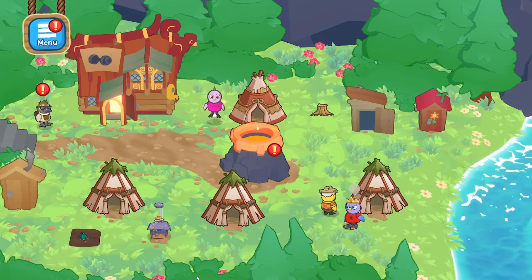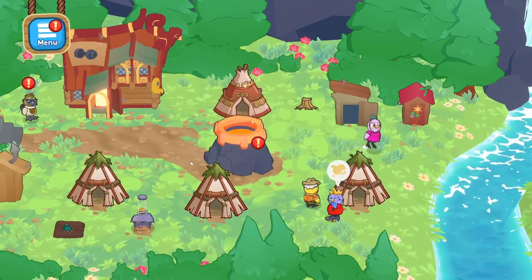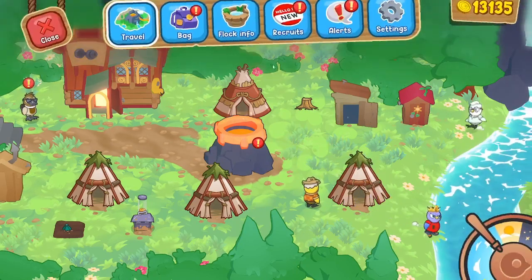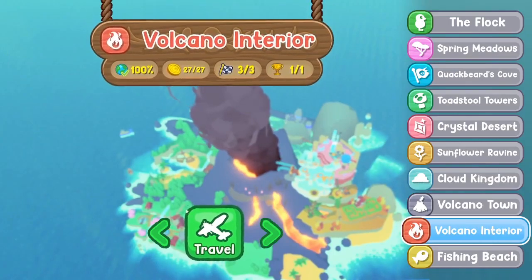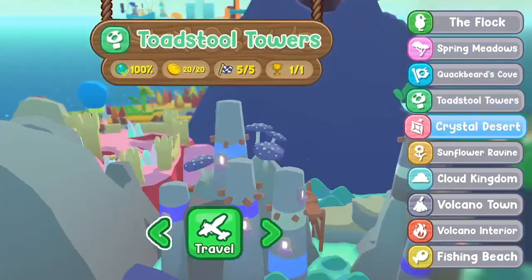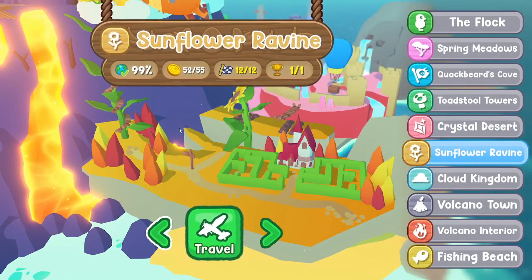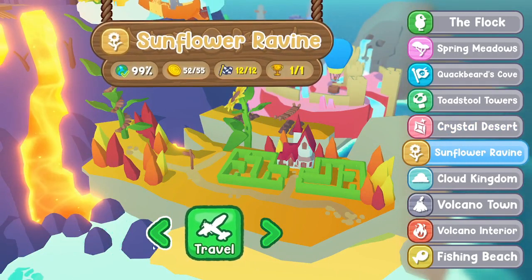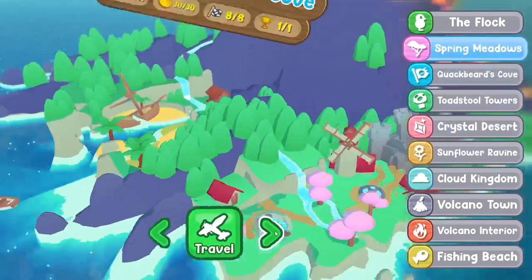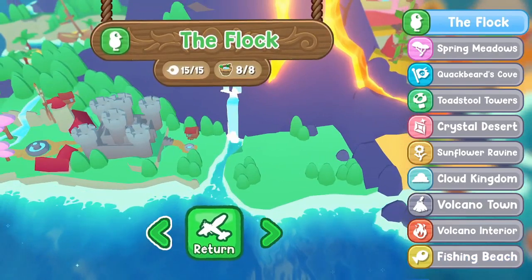First thing to address - it looks like people are having some issues with the game. There seems to be a few bugs here and there, and I think I am the victim of one of those bugs, unfortunately. If you guys recall, I am missing 3 coins in Sunflower Ravine. I'm missing 3 coins, I looked all over for these coins, I even watched someone else play the game, and I can't find them.